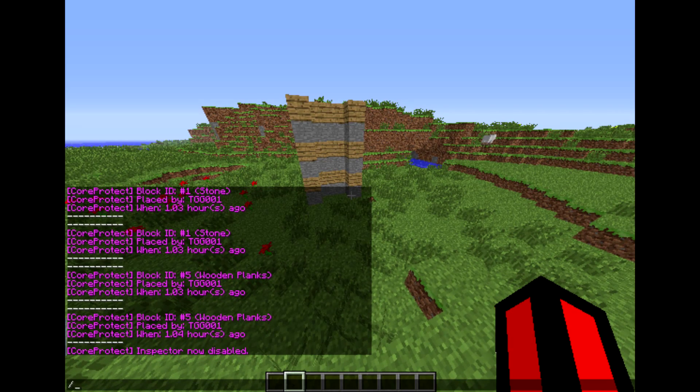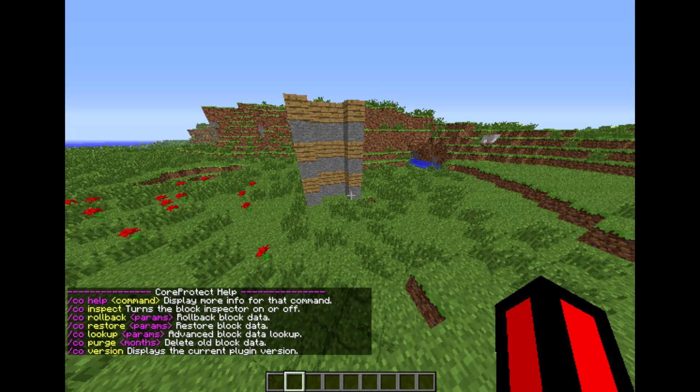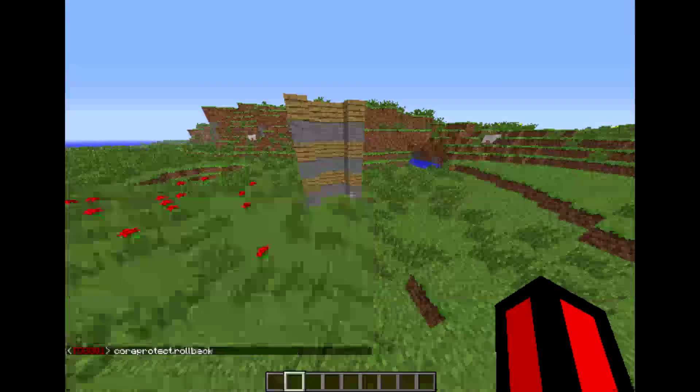Now we do /co help. The next command is /co rollback. The permission for rollback would be CoreProtect.rollback. Let me write that out: CoreProtect.rollback, like that. It'll allow you to access the rollback commands.